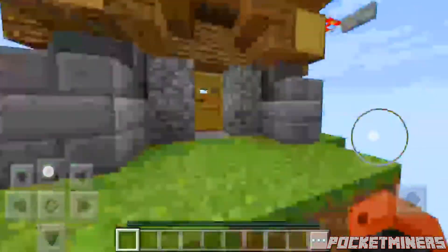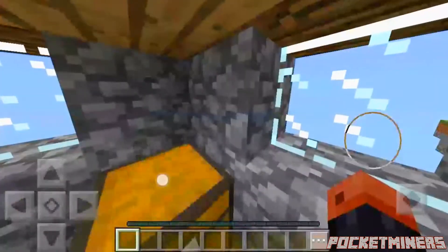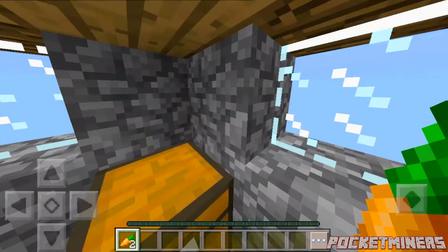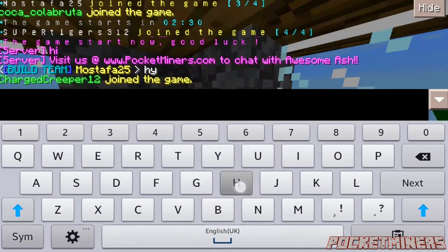Let's go! Right, so what we'll do is go in here. You'll have to excuse me — this is quite a new world, quite new software, so it may be a bit rusty, but you'll have to excuse me. I'm just going to take these for now. There we go — chat with awesome Ash! Hi Ash!